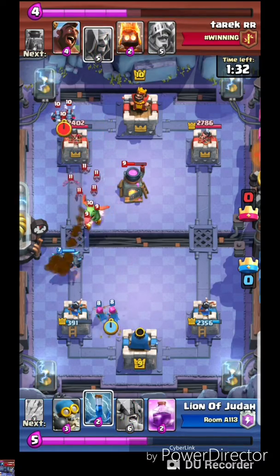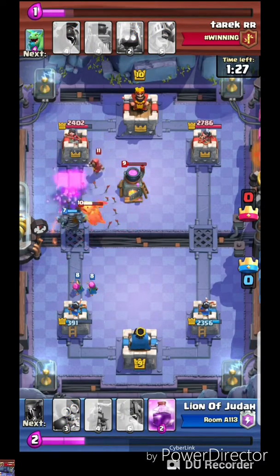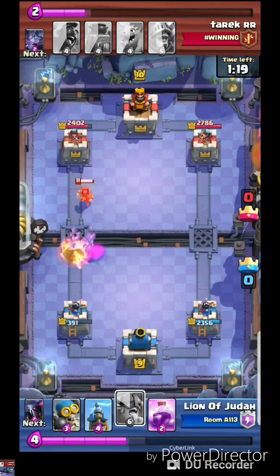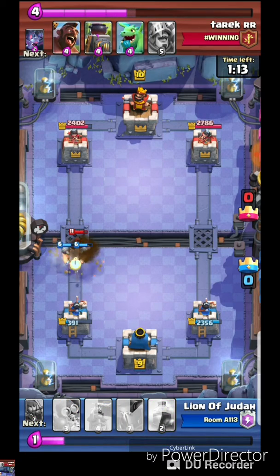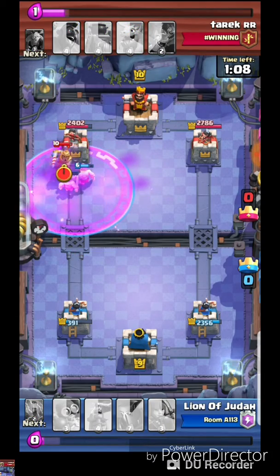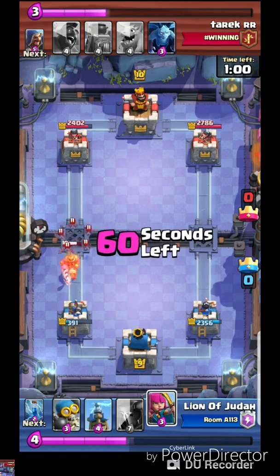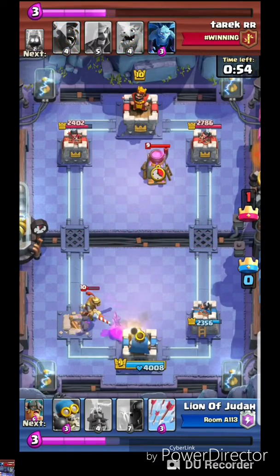You really want to keep the Pekka for the Hog Rider or the Prince — cycling it like that you have to have somewhat of a plan. This deck is very swarmy, sort of a hog bait variant with a little bit of bridge spam. Nice archers — archers behind the Pekka is always good timing. Unfortunately running into a Wizard there. Here I would have probably dropped the Tesla in the center. The rage play was a horrible play — you're running into a lot of elixir, the Prince was very predictable, and the e-barbs at your level are not going to counter that.